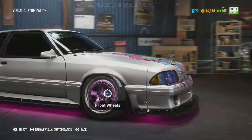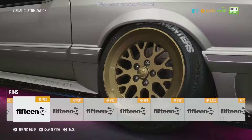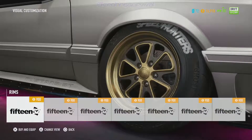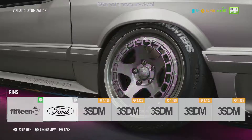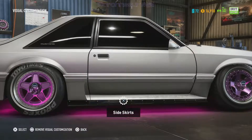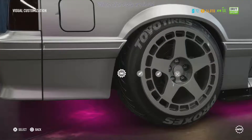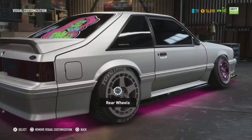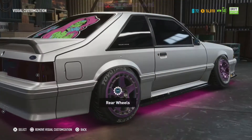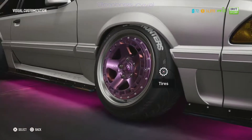One thing I noticed about some of the wheels — I think they're the 1552s — those ones that I just went over look like the touring car wheels. Like the Ford Sierra and the Vauxhall Cavalier and cars like that. It's the sort of rims they had on those touring cars back in — I think it might have been the early 90s, late 80s. I find that pretty cool.